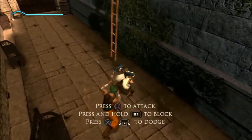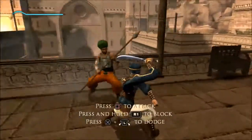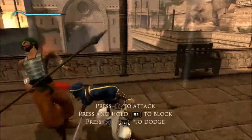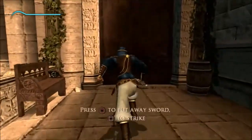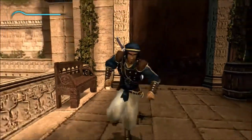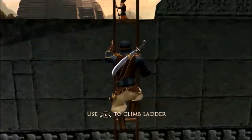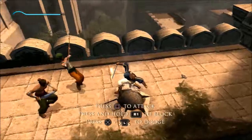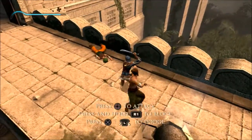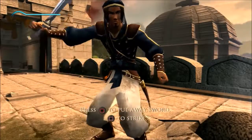Assassin's Creed veterans will immediately recognize the combat because it has the same identical structure — enemies will gang up on you and try to attack you one at a time, and you just need to parry and attack on your own. The cool thing is that the prince can use his acrobatics to his advantage. Also, the prince doesn't automatically sheathe his sword — you actually need to press a button, the circle button in this case.